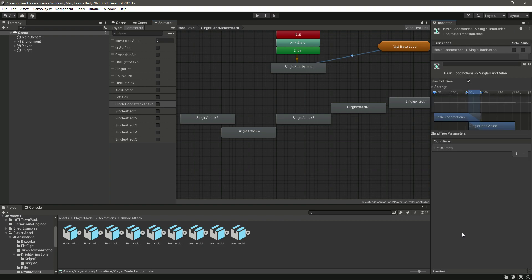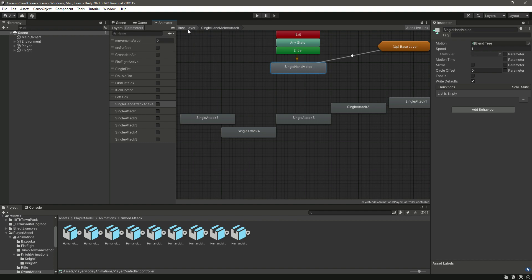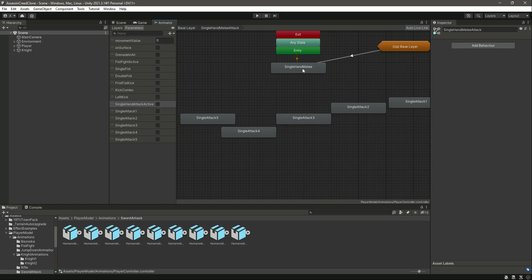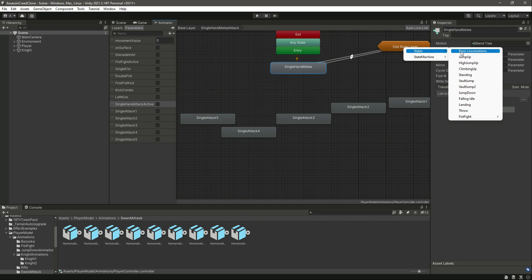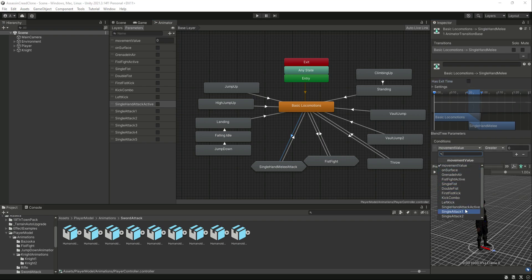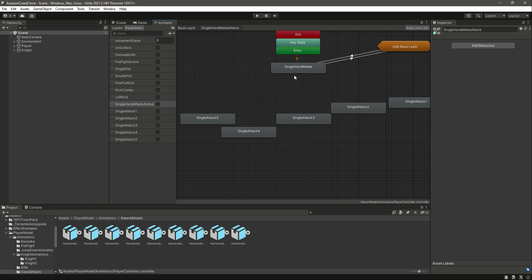Let's preview the transition. Then let's make a transition back to basic locomotion. The color is faded because we need to make a transition from single hand melee back to the base layer — click on the base layer and select 'Basic Locomotion'. Now it's perfectly fine. Select the first transition, remove 'Has Exit Time', and set 'Single Hand Attack' to true. Then select the other transition and set it to false.